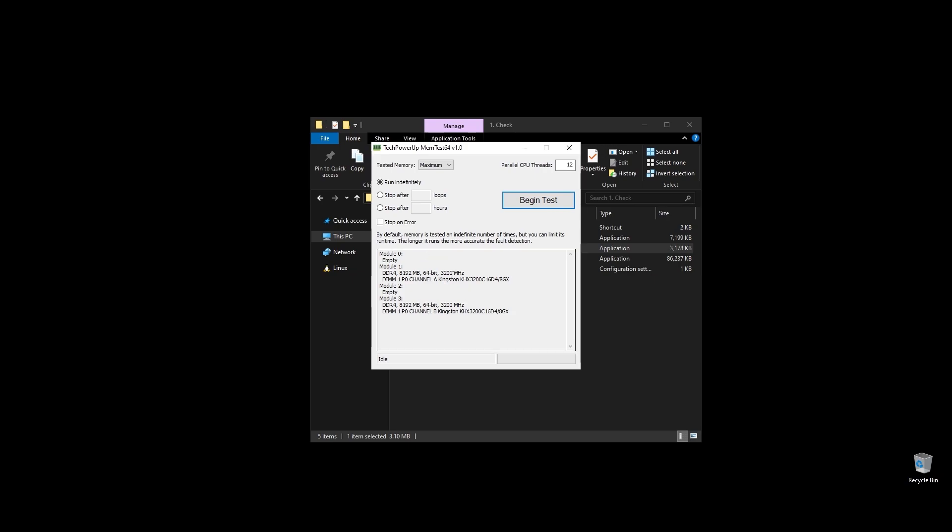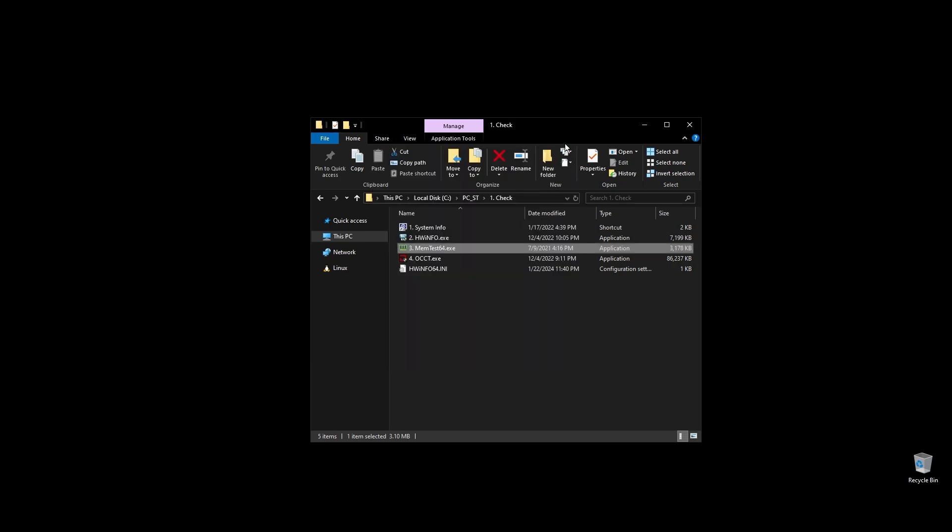Before doing anything, let's make a few important checks. First, check your RAM speed and see if it runs at its maximum speed. It's very important to be running on XMP, and if it doesn't, you are probably losing a lot of performance on Borderlands 3. If you don't know how to make your RAM run at full speed, no worries, I will show you exactly how to do it later when we'll optimize your BIOS settings.